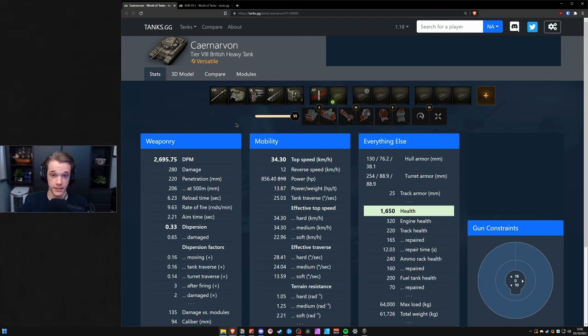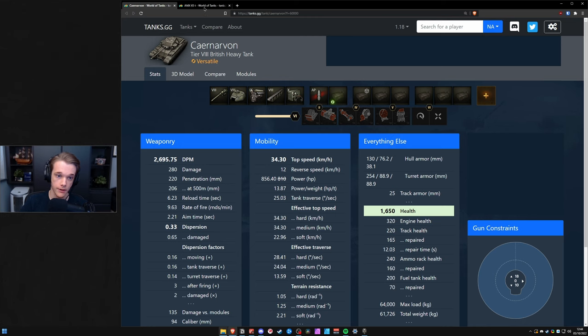Now going into more detail — why did I say 240 or greater for track health? The problem is if you do not have 240, the most common values are 220 and 240. The Carnarvon has 220 track health and the AMX 65T has 240. The difference between these two is quite a lot — even though it's just 20, that is enough to determine whether or not you get tracked on the first shot.